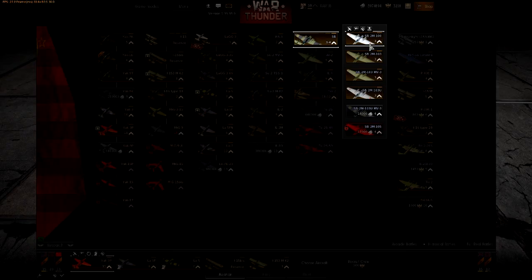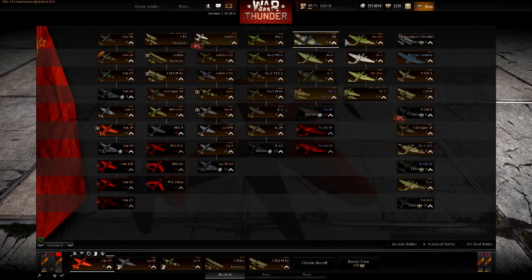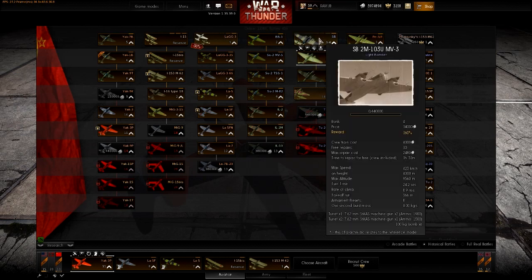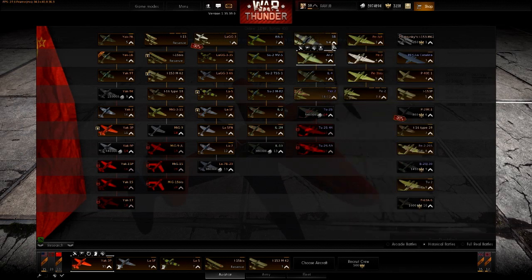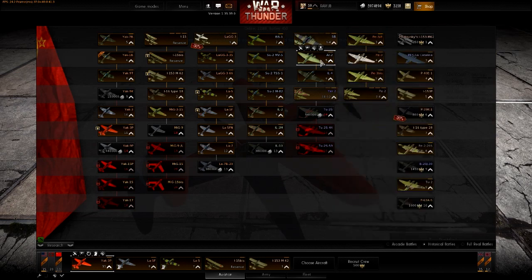Now we get to the broken stuff: the SB series - these are UFOs. This thing turns like a fighter and can actually out-turn level 4 fighters. It's insanely broken. The IL-4 is pretty much the same - almost as broken as the SB-2.